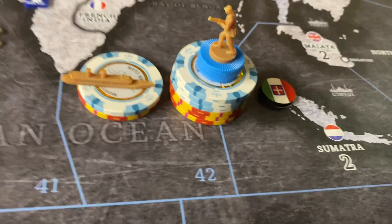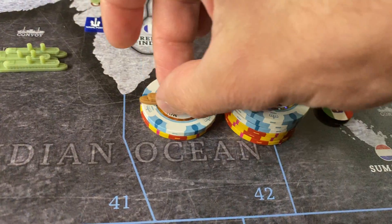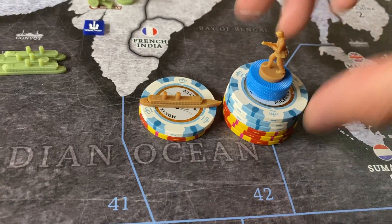All right, this is the Kingdom of Italy, round 7. Italy is going to buy a transport and will spend 18 on 6 infantry.